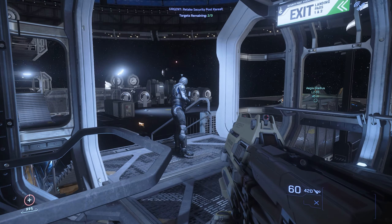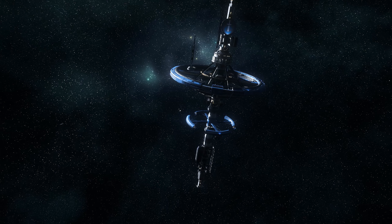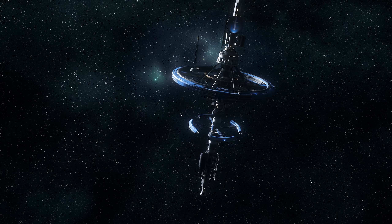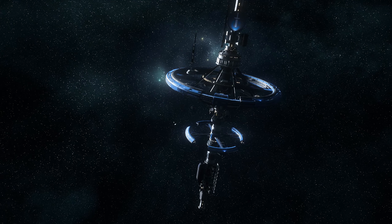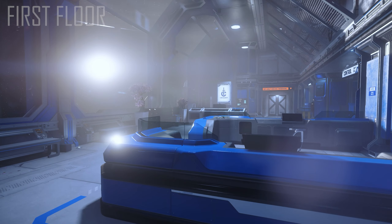If you haven't heard about or have yet to visit Security Post Correa, it is a station located in orbit around the moon Selen, which is a moon of Crusader. It has been through a lot over the years, so let's first talk about what has changed about the location in 3.18.